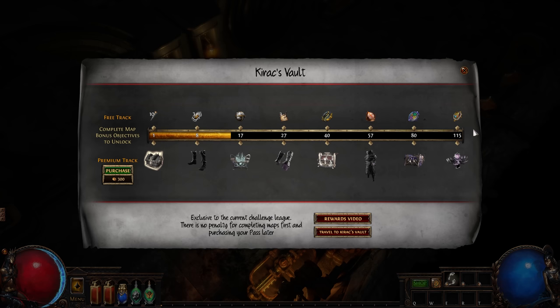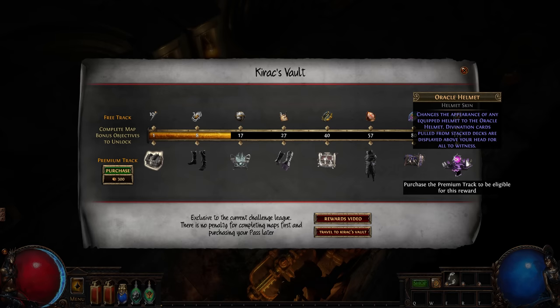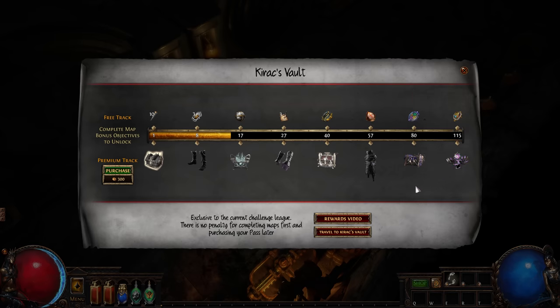The purchasable Kirik's Vault pass contains Mystery Boxes and the exclusive Oracle Armor set. This armor is purely cosmetic and does not affect your character's power or progression.